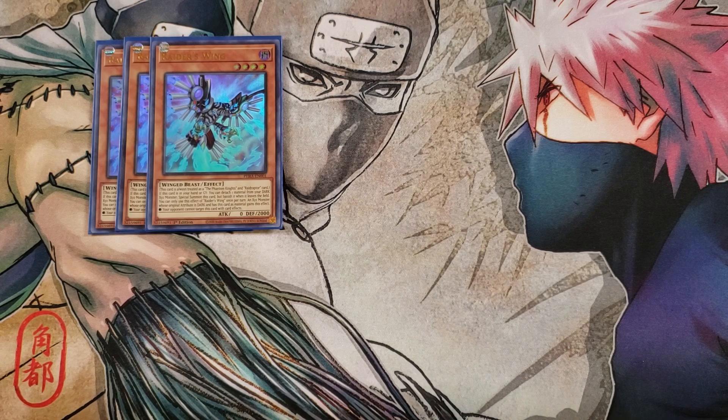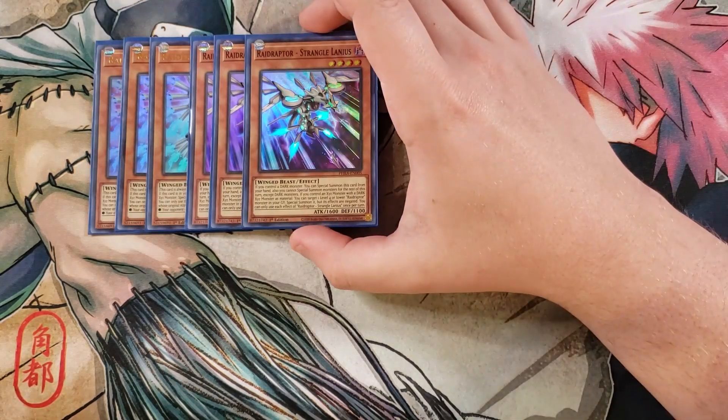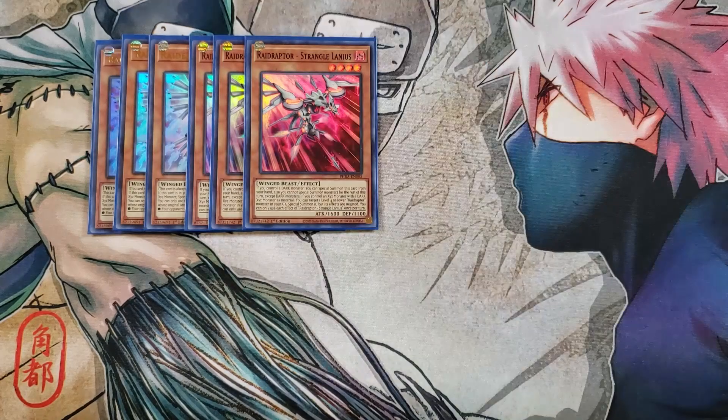We then play three of the new Strangolanius. This card is really, really good — if you control a Dark monster, you can summon this card from your hand. You cannot special summon for the rest of the turn except Dark monsters. And if you control an XYZ monster with a Dark XYZ material, you can target one level four or lower Raid Raptor monster in your graveyard and special summon it, but its effects are negated. This card is ridiculously good and I absolutely love it.